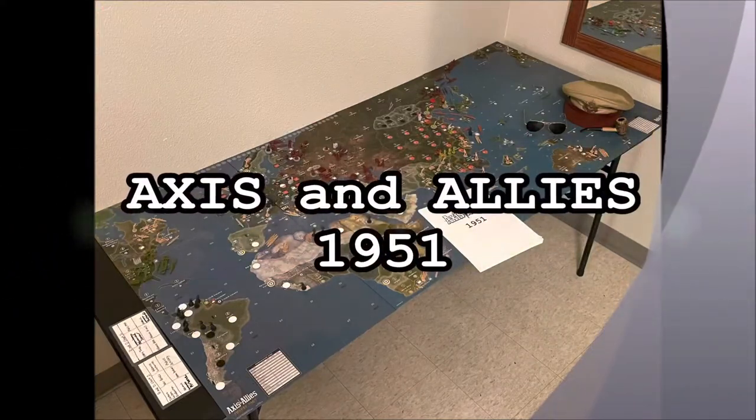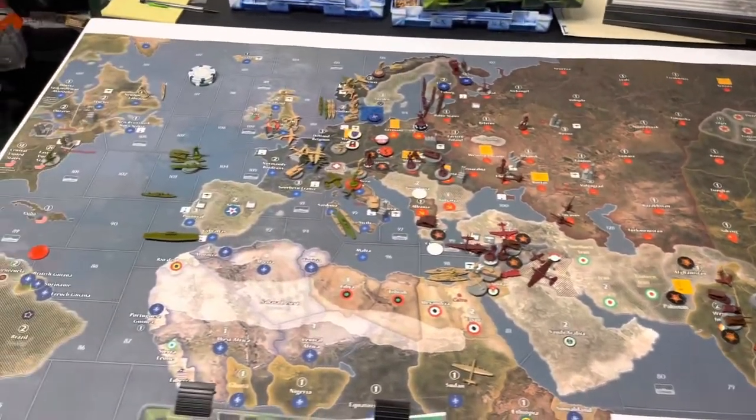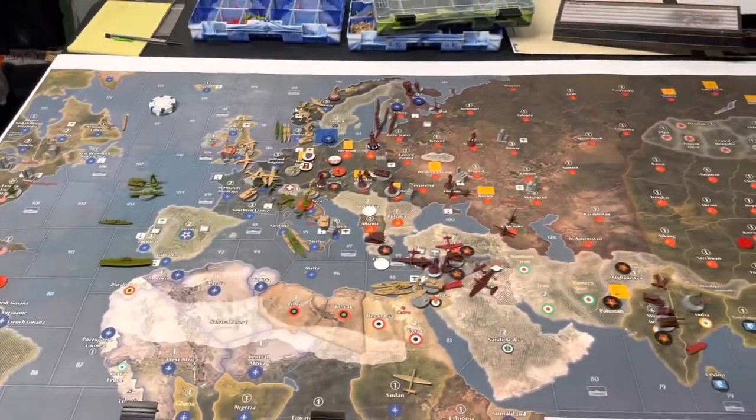General MacArthur drops an atomic bomb. Alright everyone, welcome back. This is Operation Crimson Glory. This is turn 5 for the communists.